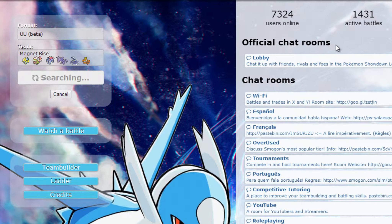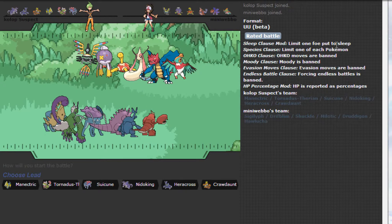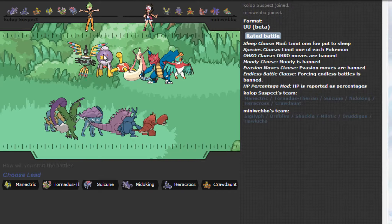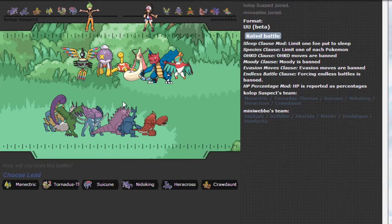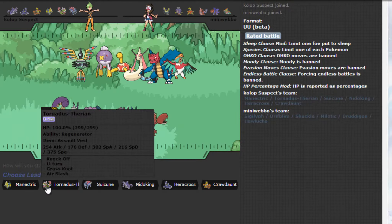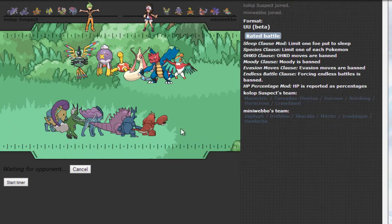This opponent has Hawlucha and some really cool stuff — Swagplay Siglyph, Drifloon. He's obviously going to lead off with Shuckle. I don't have Taunt on anything, which really blows. I'm going to use whoever has the most power since nothing takes a Knock Off.